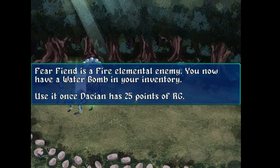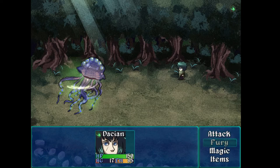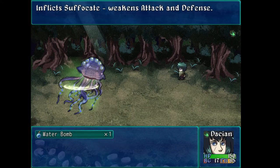This is a Fire Elemental Enemy. How would I know it's a Fire Elemental Enemy if this tutorial hadn't told me? I don't know if maybe there's a scan ability — I didn't see it in my list, or how I would really figure that out. And why do I want to use the Water Bomb when I don't have 25 points of Rage? I see, because it inflicts Suffocate, which weakens attack and defense. Good, so there's an explanation of what Suffocate does.